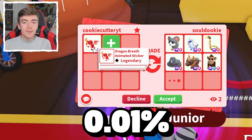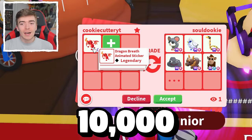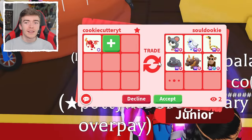This is the 0.01% chance Dragon Breath Animated Sticker, also known as 1 in 10,000 odds. Today, we're going to try and get a successful trade for the rarest item to exist in Adopt Me.